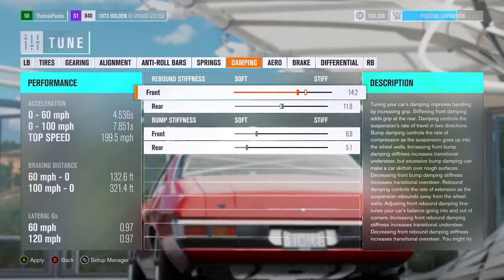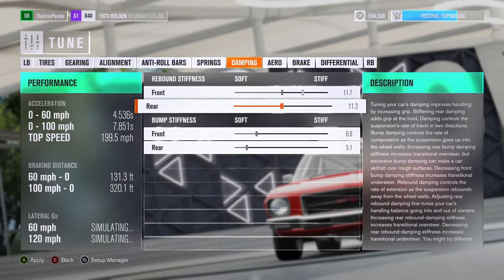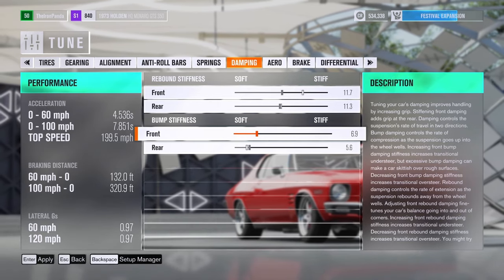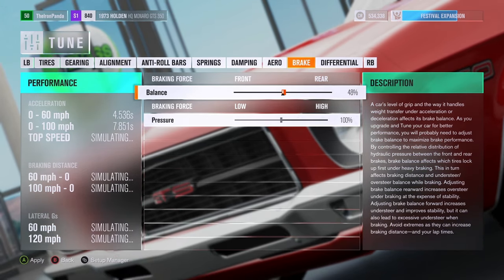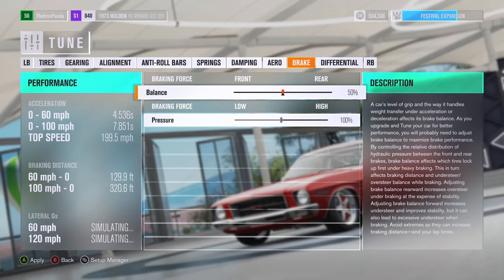Moving over to dampening. We're going to use the formula one more time to figure out our rebound stiffness. Once we've done that, bump stiffness should be set around half the value of the rebound — at least that's what I've always heard. Most people stick around 50% brake balance, but really stick with 50.